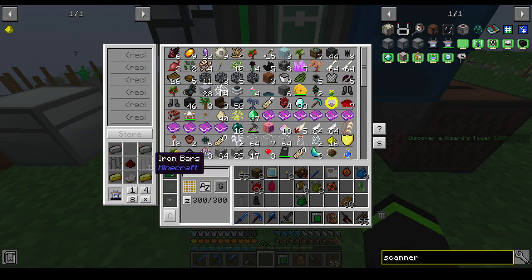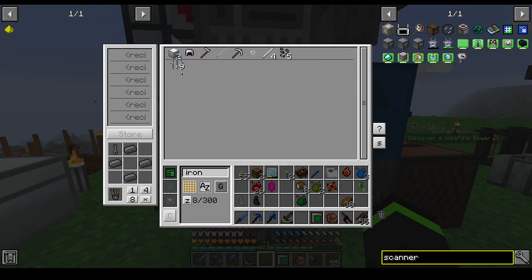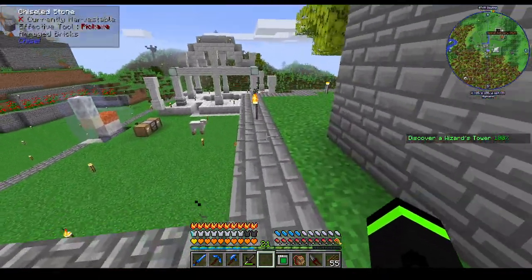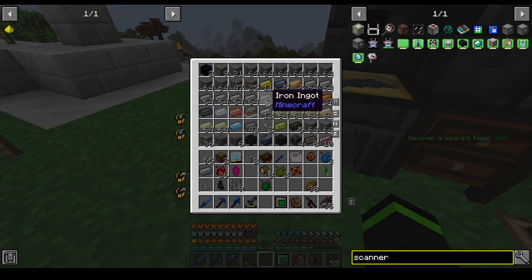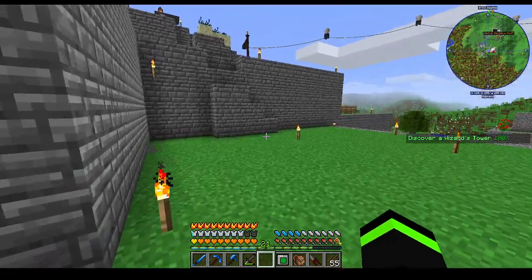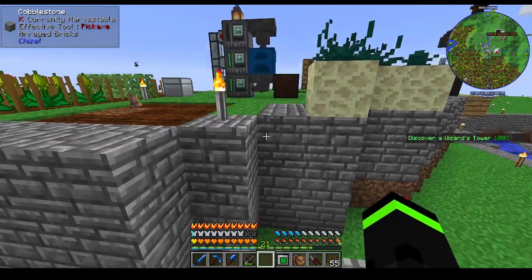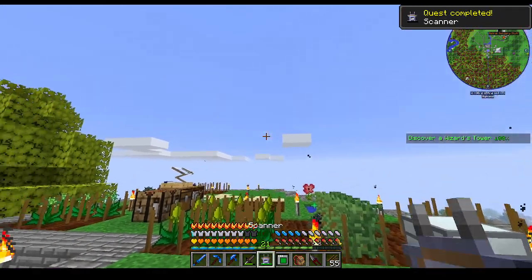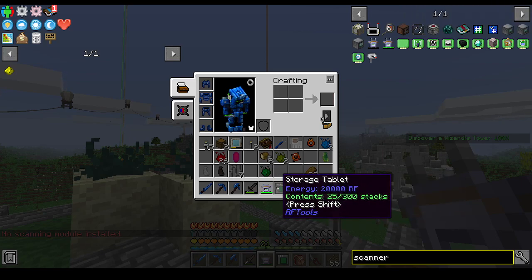Wow, we don't have anything. Do we have Iron Bars in here? Need two Gold and two Iron. Need a scanning module.